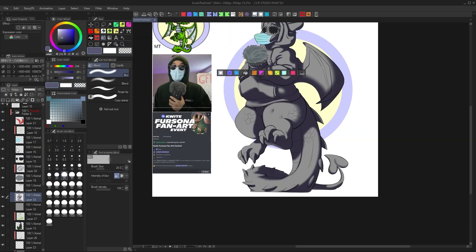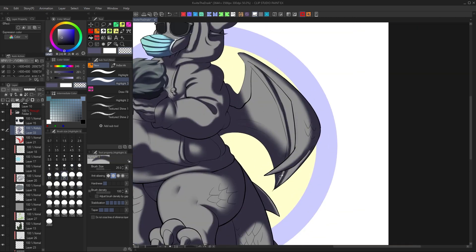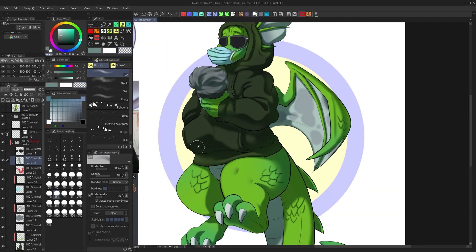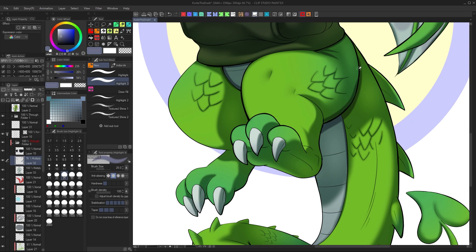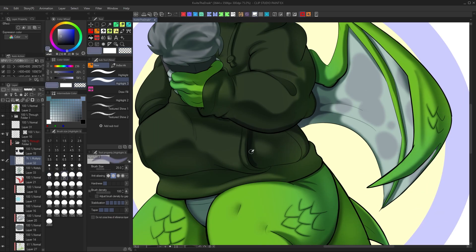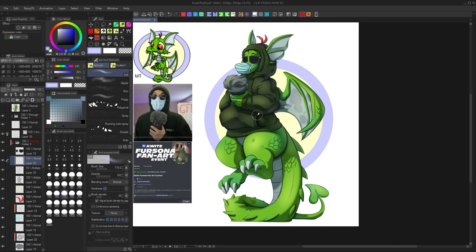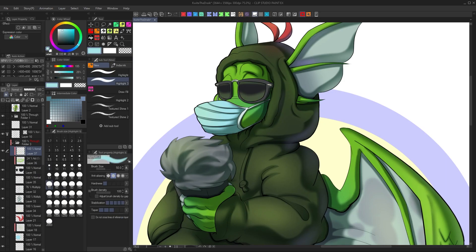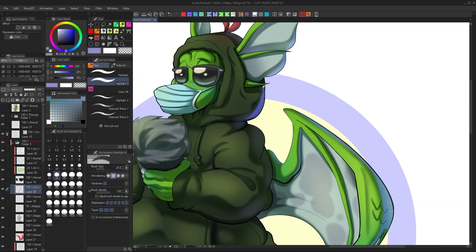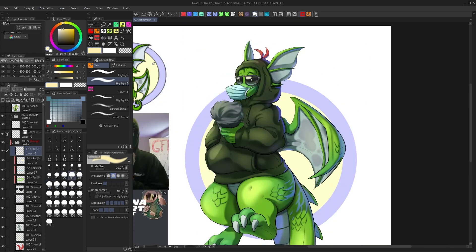I basically pulled an all-nighter on this so I could get it in on time. The speedpaint says four hours, but I actually started at midnight, so it is an all-nighter. I do like working on rendering and shading characters — I think it's really fun, I could go all out essentially. Maybe I'll do a shading tutorial eventually one day; it's just there are so many styles you could go with and I'm not sticking to one. I had a few layers of shading and a few layers of highlights, and I think it came out pretty good.